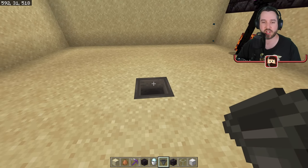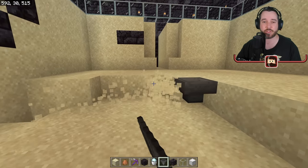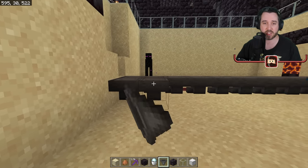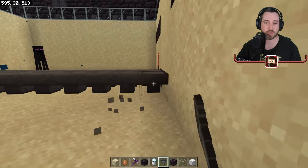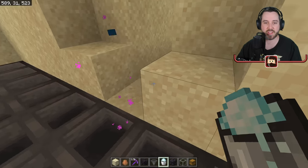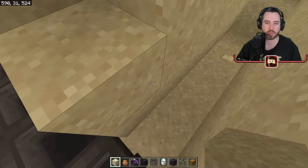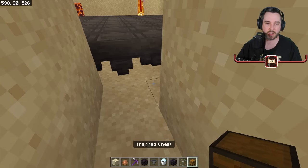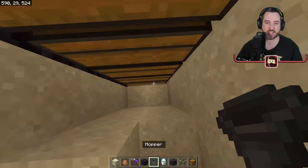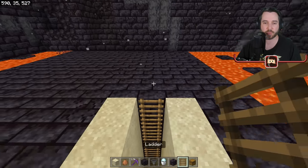Now I have this area cleared all the way down to where I want it, and I've cleared a little area where I want my chests to go. We need to make this entire floor out of hoppers, running them all this way across. Right out here is where you're going to want to have your storage chest. Put in a double chest and then have hoppers coming in like this. Go ahead and make yourself a ladder going up, which would make life a lot easier.